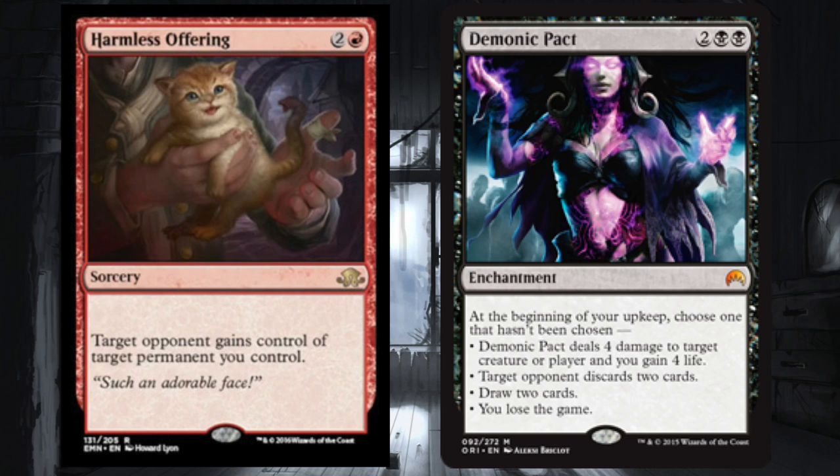That's when you give the Demonic Pact to your opponent using Harmless Offering, and your opponent will lose the game. It's a very janky combo but I believe it's going to work at FNM, mainly because it's a two-card combo in red and black.